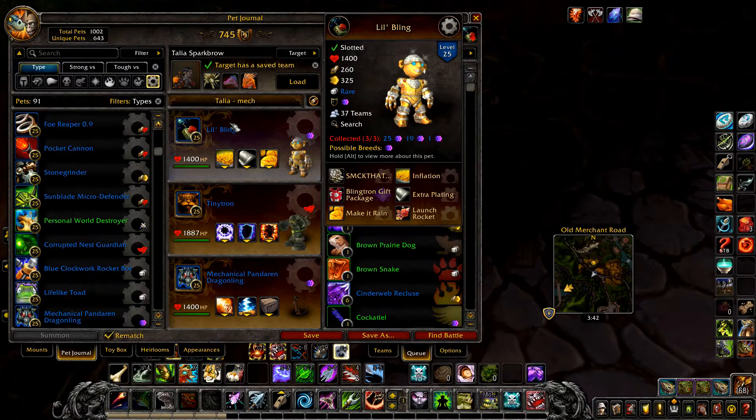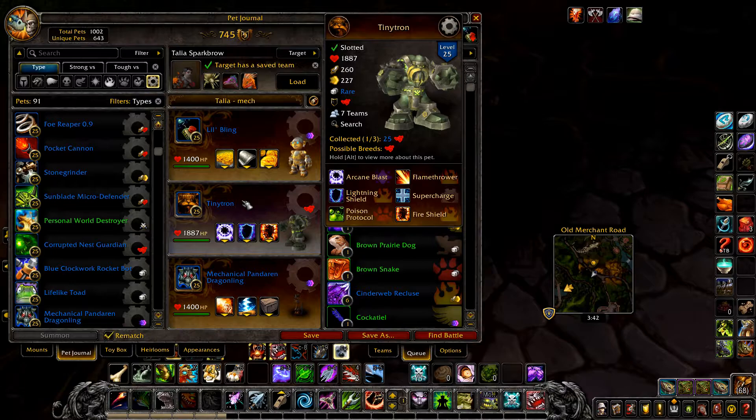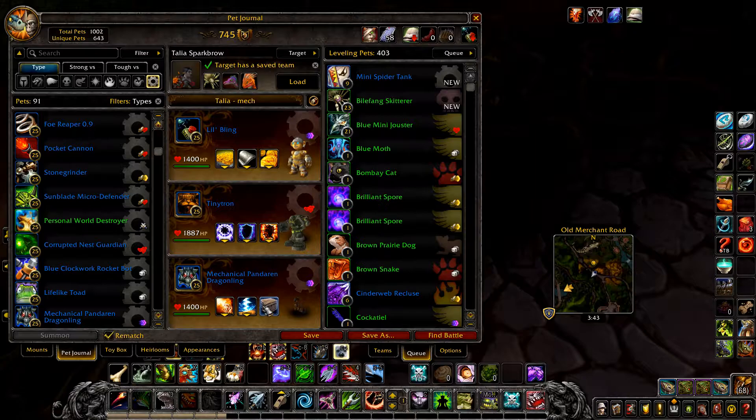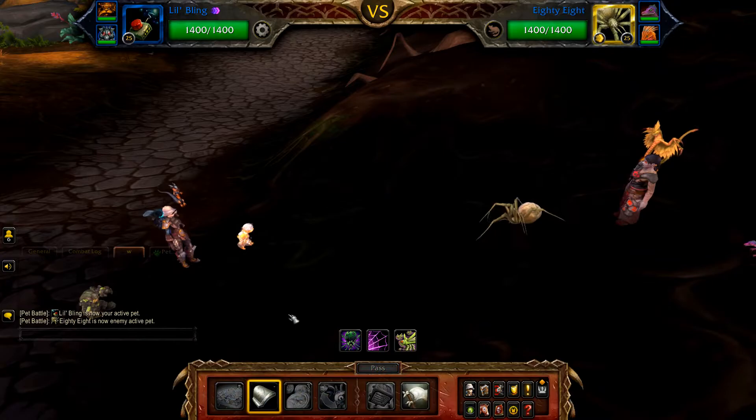Next up is Machine Learning. Your first pet is Lil' Bling with Inflation, Extra Plating, and Make It Rain. Your second pet is Tiny Tron with Arcane Blast, Lightning Shield, and Fire Shield. And finally any level 25 backup pet — I went with a Mechanical Pandaren Dragonling with Breath, Thunderbolt, and Decoy. This one is unlikely to be used.